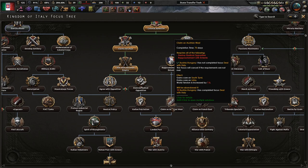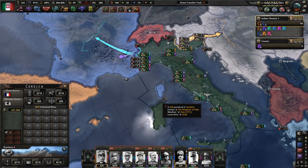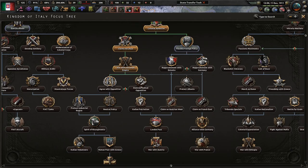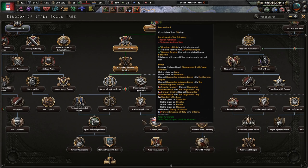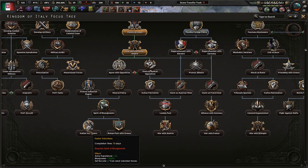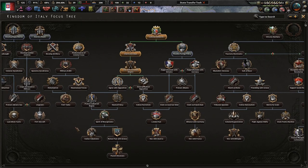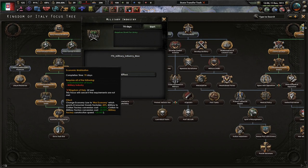If we go with Germany, we get a core on Savoy and Corsica — I think that's actually really nice. Or we can do a rapprochement with the Entente, where we get a core on South Tyrol and Istria — pretty historical. The London Pact is okay — if we go down that way, we basically go with the Entente and get claims on Zadar and Dalmatia. Or we go with the opposition, become more of a democracy, create our own faction with the Rome Pact, get more factory repair speed, more stability, manpower, army XP, send volunteers, get Greece to like us, and get a war with the Ottoman Empire again. Let me know in the comments which way we should take. We're going to not do that for now — let's do military industry instead.